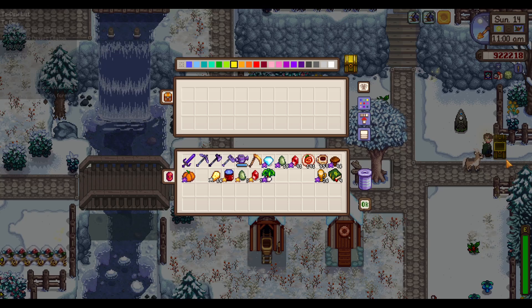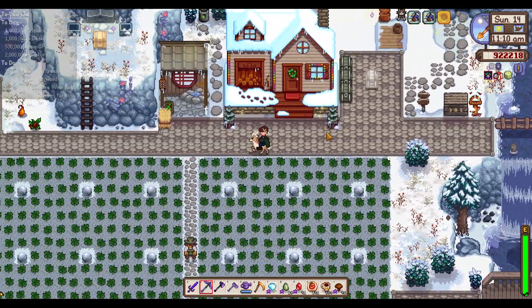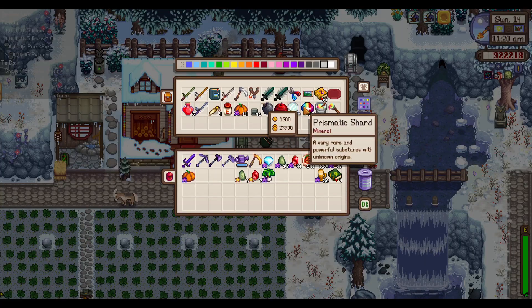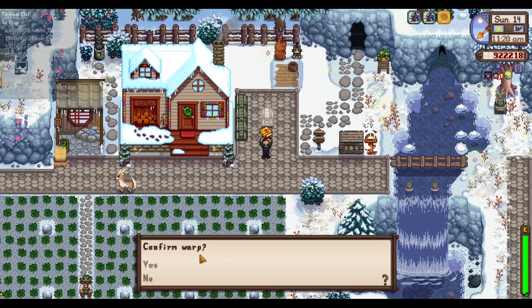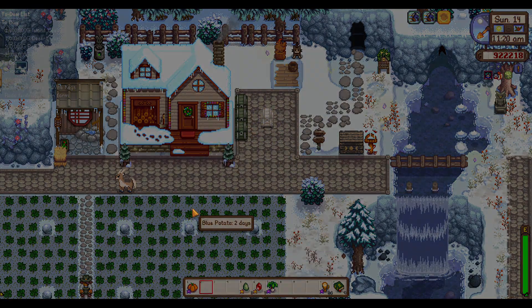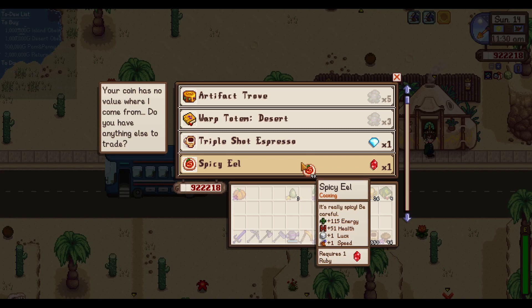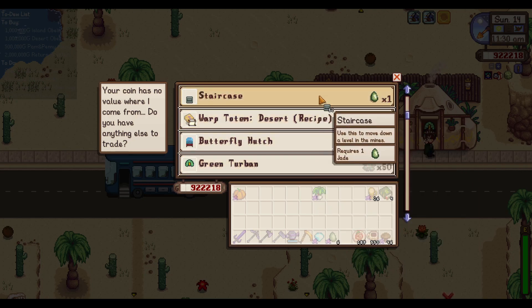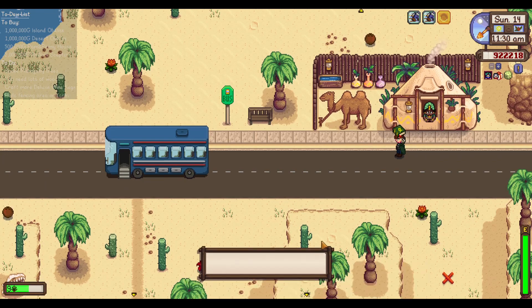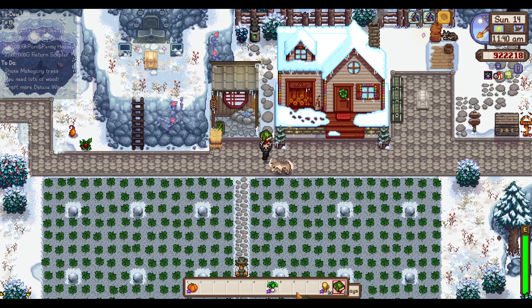Before I do that, can we go into the Desert Trader and take care of these things? Confirm the warp. How long on these? Two days — so on Tuesday in-game we will have those ready. Spicy eel — yes please, give me as many as you can. 48 — that's looking pretty good. And then staircases — 18 more staircases added to our collection. We got some more coffee, just regular coffee today, no extra fun flavors.